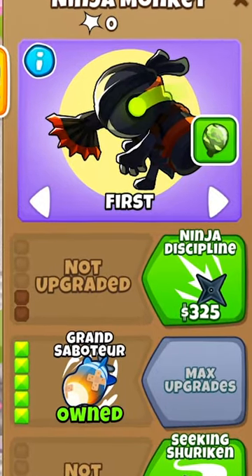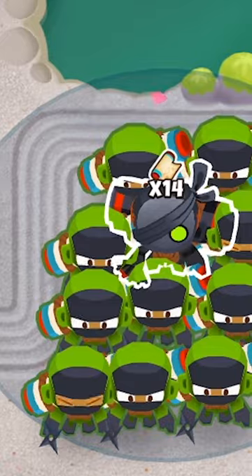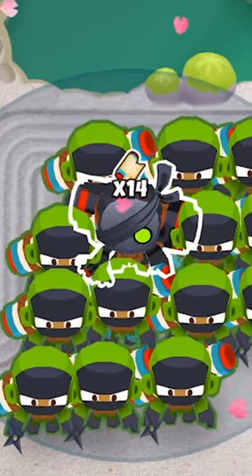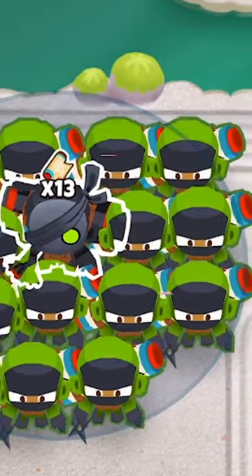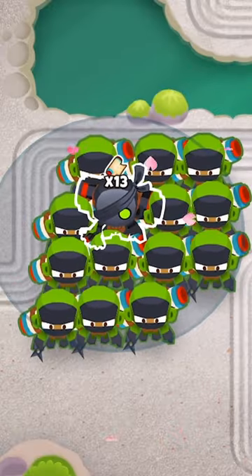Grand Saboteur also has a bonus feature you might not know about. The ability grants all shinobis or above onscreen 5 range and plus 1 damage to Moab class balloons. Take that, Moabs!